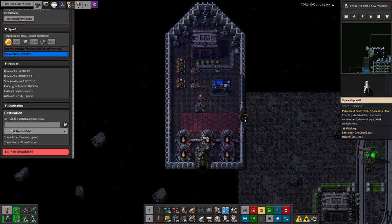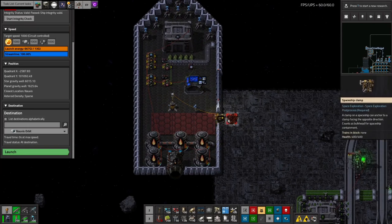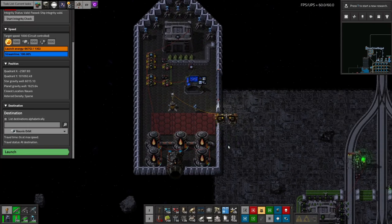Clamps can be fitted to the spaceship by punching a hole in the side and fitting them in place, making sure they point outwards, and then you'll need to place a second one attached to it as a docking point. I recommend fitting clamps when the spaceship is sitting where you want it to land to ensure it's put in the correct place.